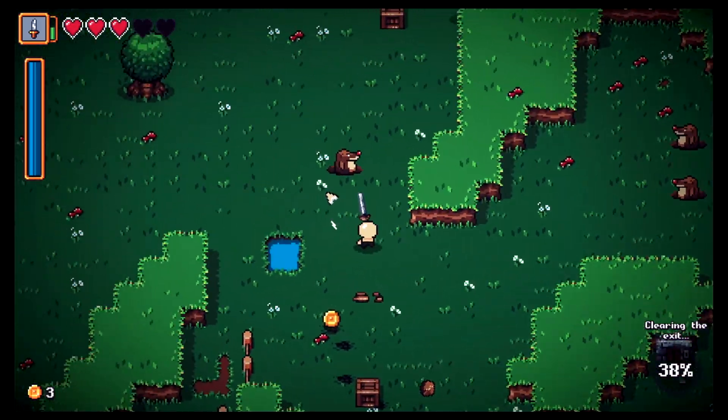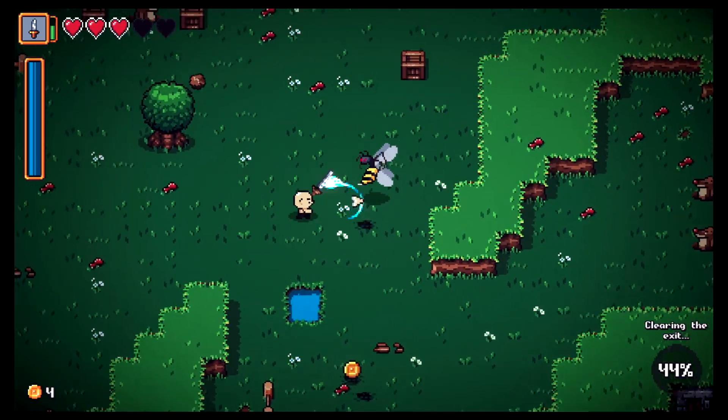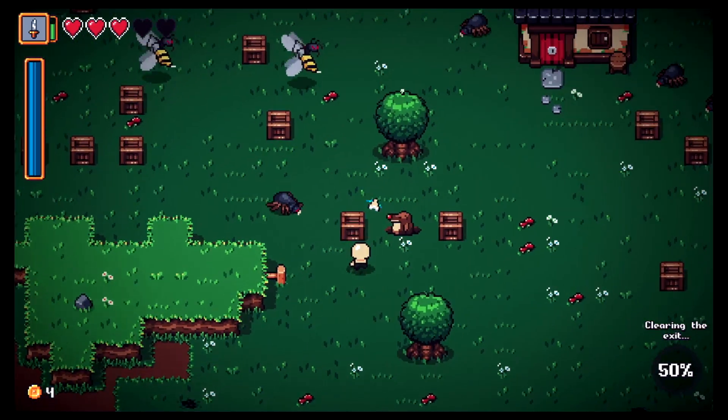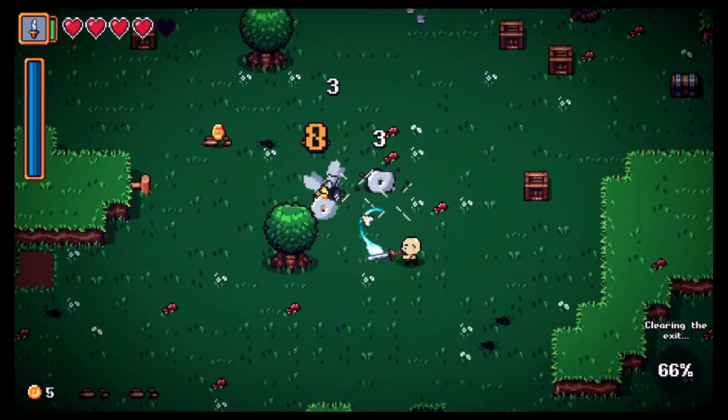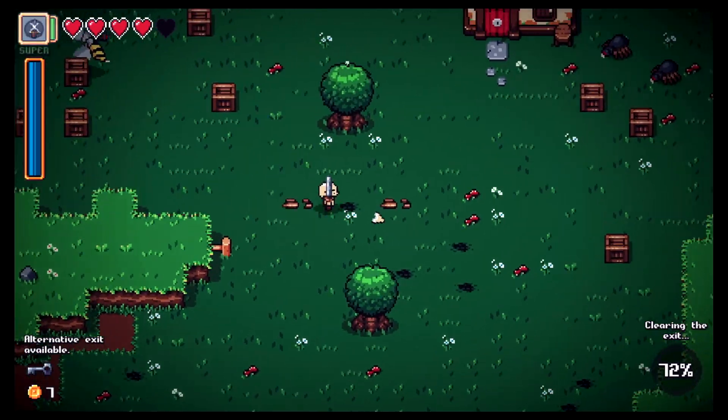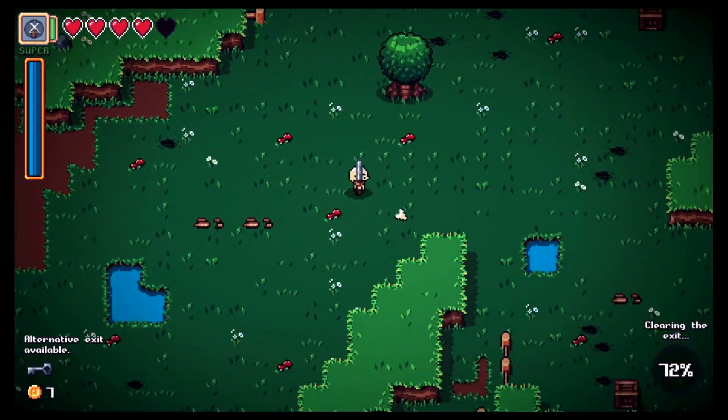There's bees, beetles, and all kinds of things down here. We gotta be careful. There's a guy coming in hot with a stinger — he's got range, we gotta be careful with those guys. We got some kind of key — alternative exit available!